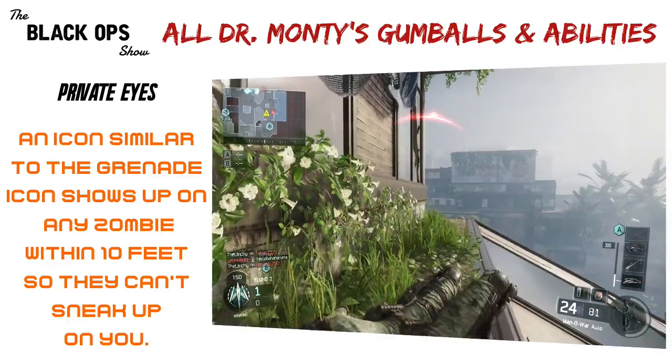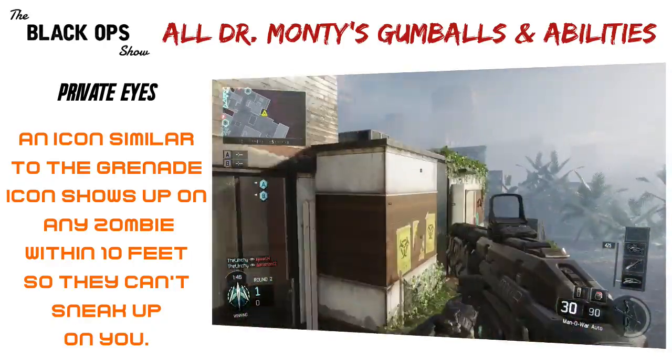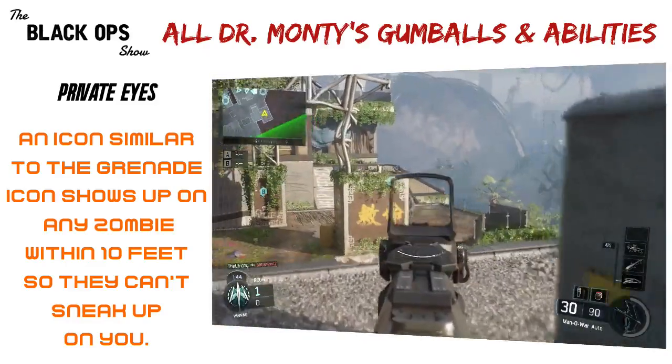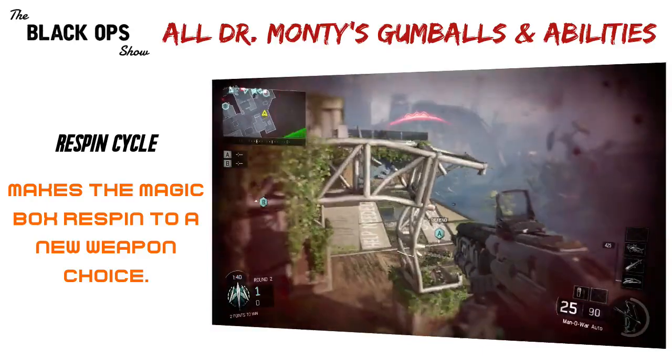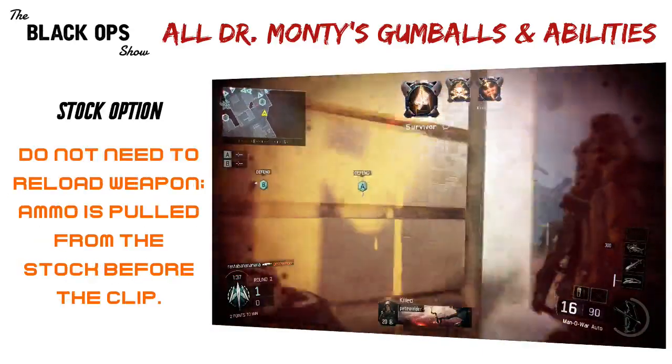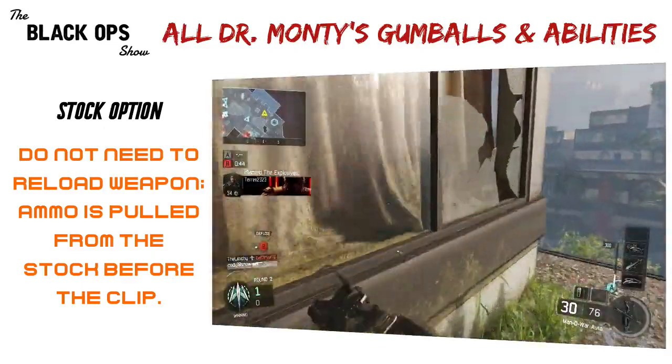Private Eyes: an icon similar to the grenade icon shows up on any zombie within 10 feet so they can't sneak up on you. Immediate, lasts 2 rounds. Re-spin Cycle: make the magic box re-spin into a new weapon choice. Player activated. Stock Option: do not need to reload weapon — ammo is pulled from the stock before the clip. Immediate, lasts 5 rounds.